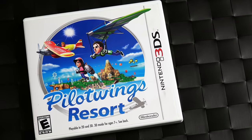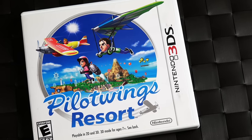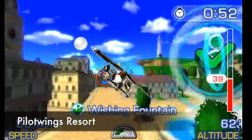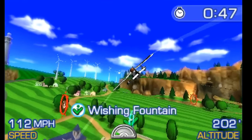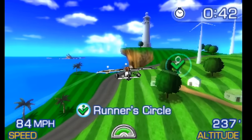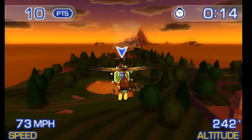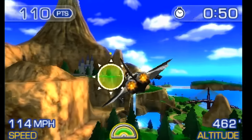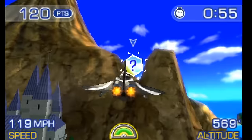Next up is Pilotwings Resort, which was a 3DS launch title but for some reason has been all but forgotten by gamers, especially those late to the handheld. And that's a real shame because this game is really good. If you've played a Pilotwings game before — say on the N64 or especially the Wii — you kind of know what to expect. This is mostly a relaxing game of flight with some aerial challenges, switching through different modes like the rocket belt, an airplane, or a hang glider. My favorite thing to do is fly around the island looking for all the collectibles that unlock different modes and aircraft.